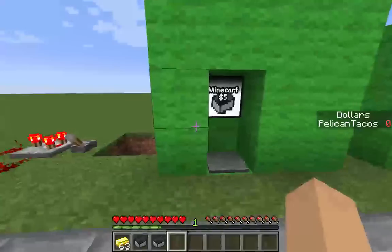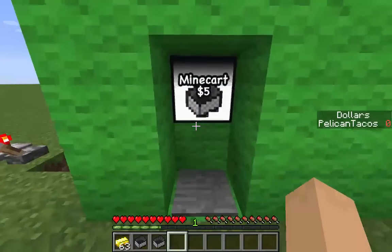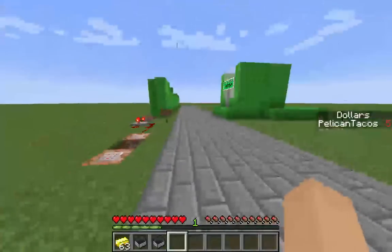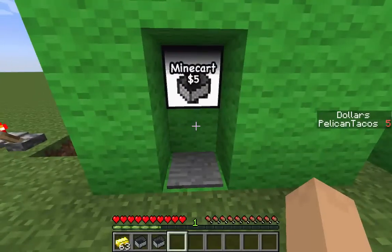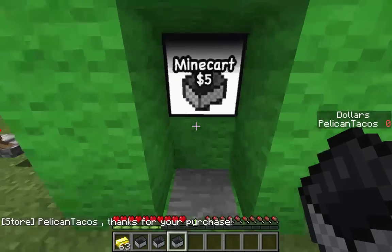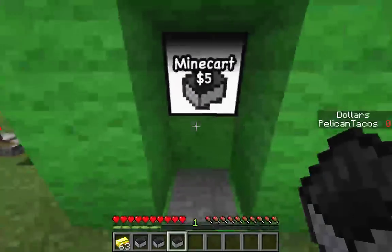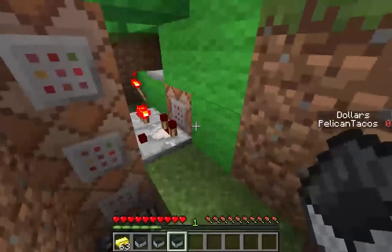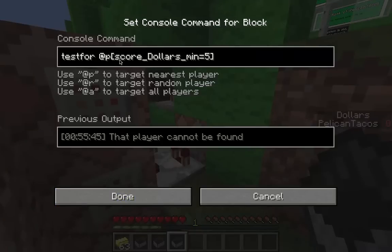Now let's set up an actual shop. This minecart shop costs five dollars. I'll give myself some money, then step on the pressure plate - boom, I get a minecart and the store says 'thanks for your purchase.' Can I buy again? I can't - there must be a test checking whether I have enough money. The pressure plate triggers a command block that tests the nearest player for a minimum of five dollars.